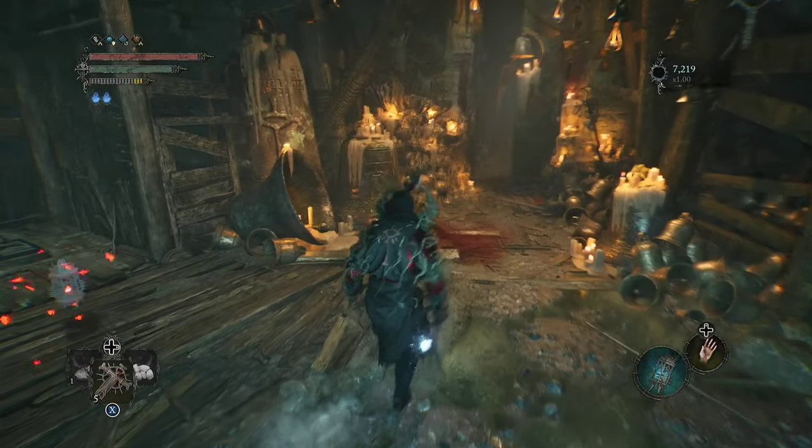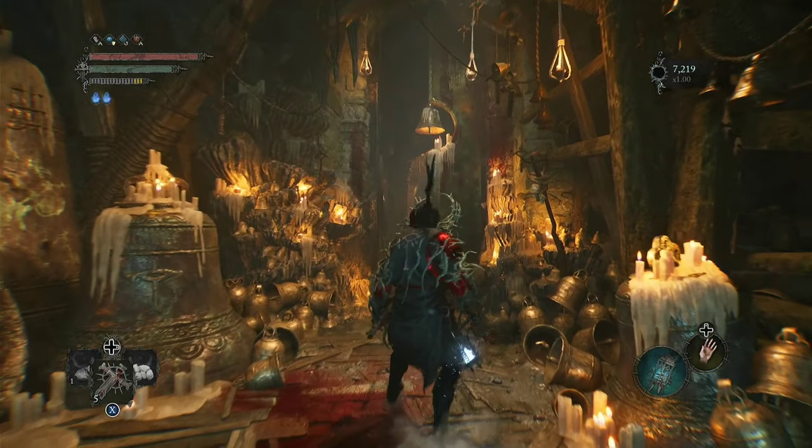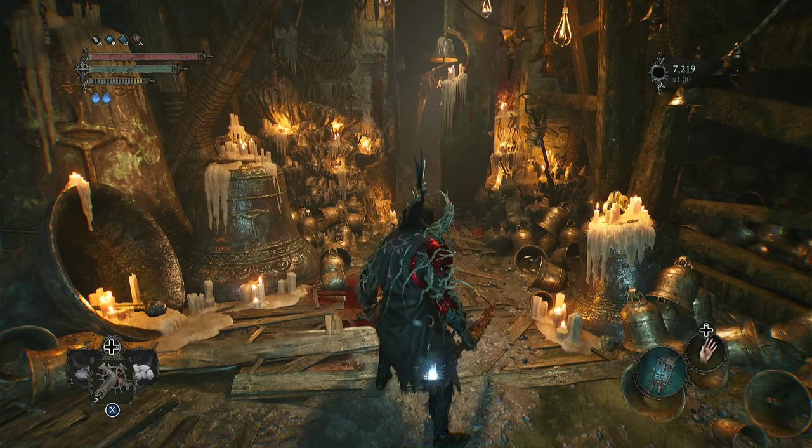From there there's going to be an NPC sitting in this corner — you don't have to worry about him — and there's going to be this locked door with a bell on top. With that key you're able to access that door and you'll want to continue through there.